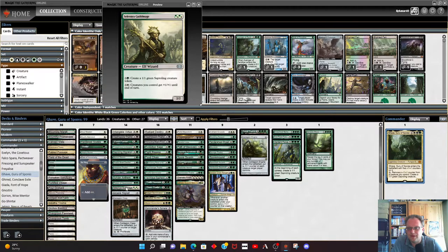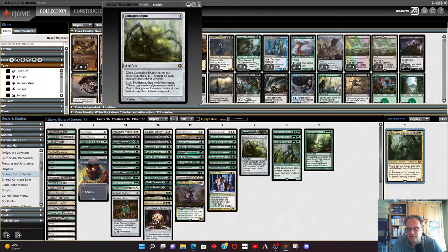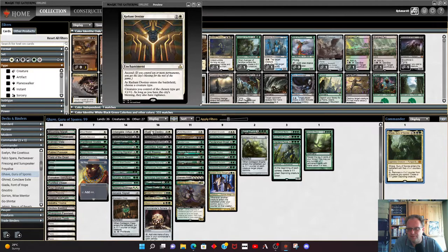Selesnya Guildmage is in here because we can pay four to create a saproling or pay four to give all our creatures plus one plus one. Contagion Clasp and Contagion Engine are here because they proliferate — we can proliferate the spore counters and ramp up how quickly we make saprolings off our funguses. Contagion Engine comes down later in the game, puts minus one minus one on every creature, then you can proliferate away. Notably it says 'choose any number of permanents' so it gets around hexproof and shroud — that's been confirmed by a judge. Radiant Destiny is in here — we'll choose saproling.